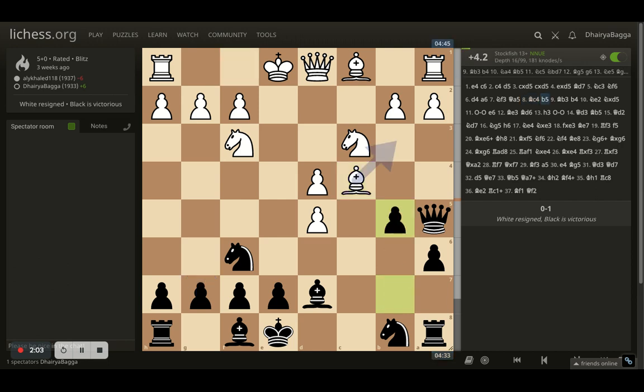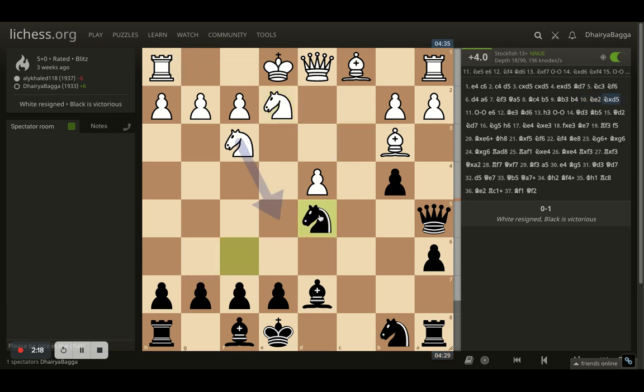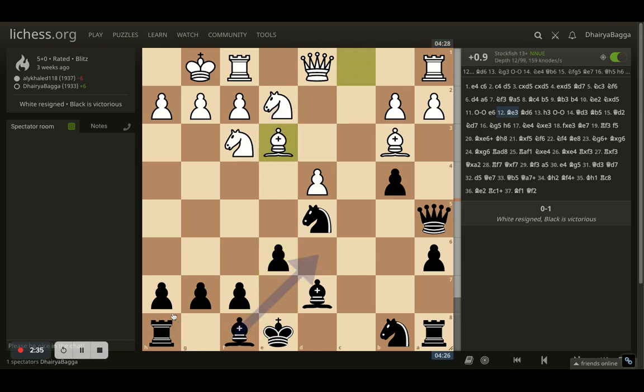After bishop to c4, I went with b5 again trying to chase the bishop away. The bishop goes back and I play pawn forward b4, hitting the knight. The knight goes back onto e2. Here I take on the pawn finally because it's defended only once by the bishop, and I'm happy to trade off with the queen. The knight and bishop would be getting exchanged. But opponent castles, allowing me to play e6 finally. e6 was very important because I wanted to free the bishop and then castle. Opponent plays bishop to e3.